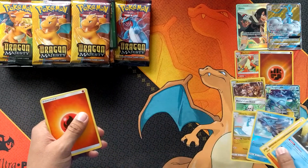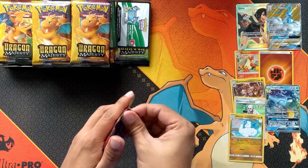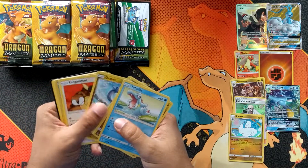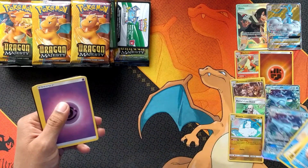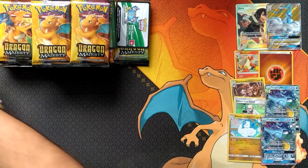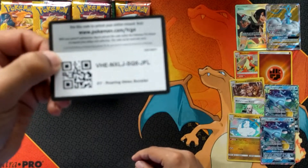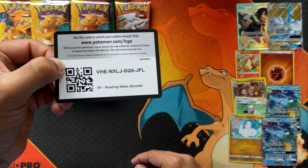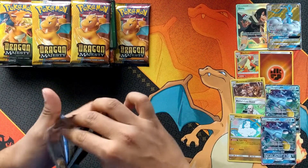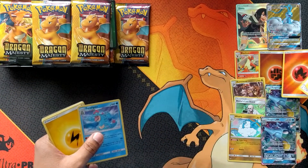Altaria holo! And another king draw — oh, an insane box. Another code card right there. There we go — Feraligatr and a reverse energy.